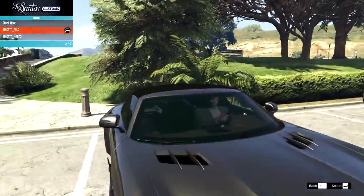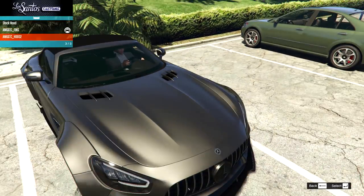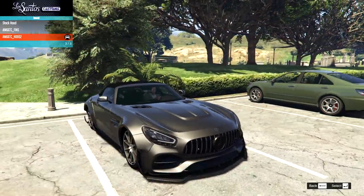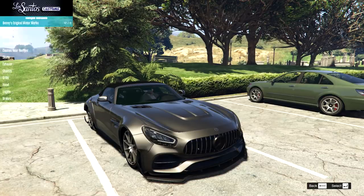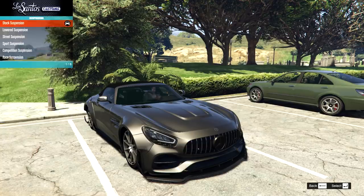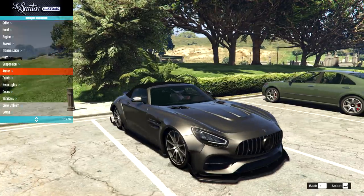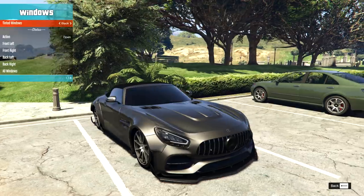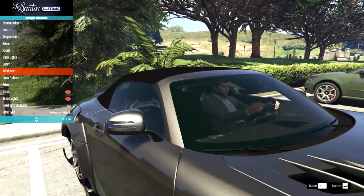On the hood, we have fins — yes, that's very Mercedes. And then we also have a hood vent in the middle. I want to go all out, so I'm just going to go for both. Then we can upgrade the engine, brakes, and transmission to make this as fast as we can. We drop it — there we go — a nice respectable drop there. For the windows, we could have a blacked out tint, but I'm going to keep that stock because it's actually got a little bit of a green tint already.